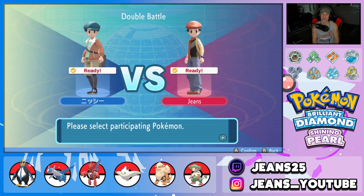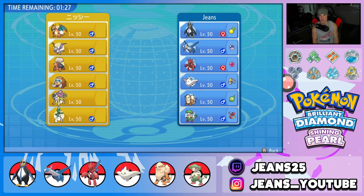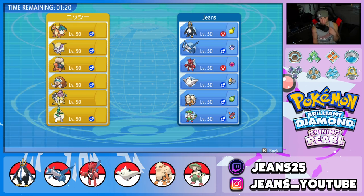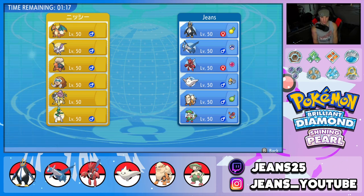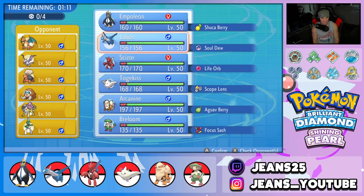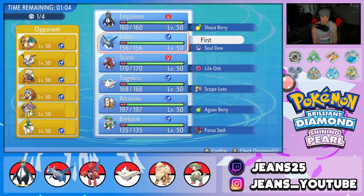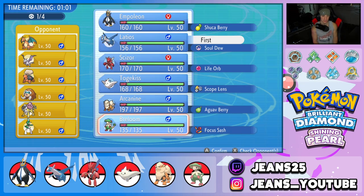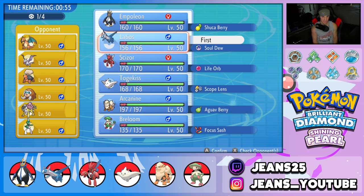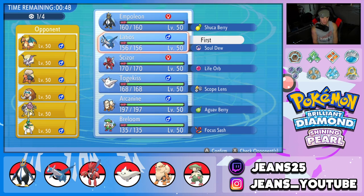Loading up our first battle. Our opponent has a pretty cool team — Charizard, Aerodactyl, Torkoal to set the Drought, Raquaza who is super strong, Glalie, and Mamoswine. I feel like he's going to lead Raquaza or the Torkoal combo, so Latios is really good for speed control and big damage. I'm going to lead Latios, bring Arcanine alongside, Empoleon in the back, and Scizor as well.